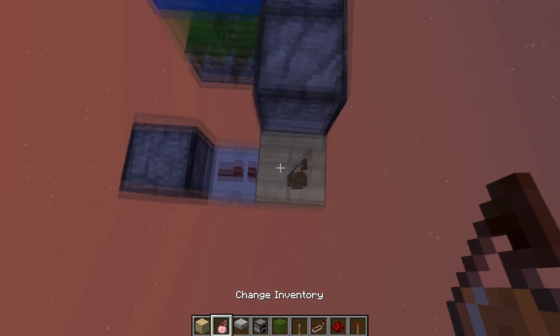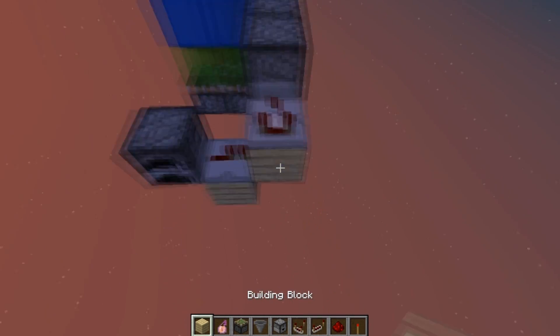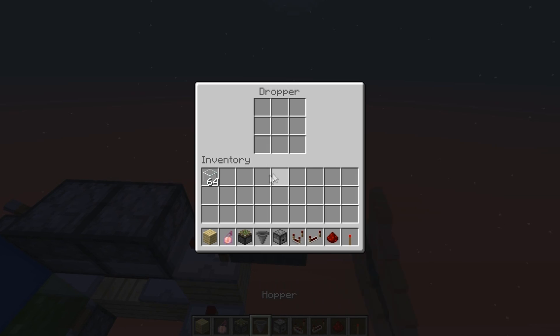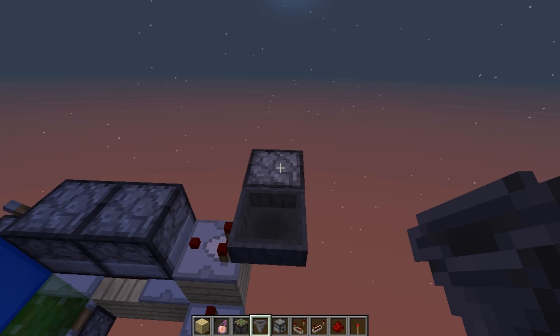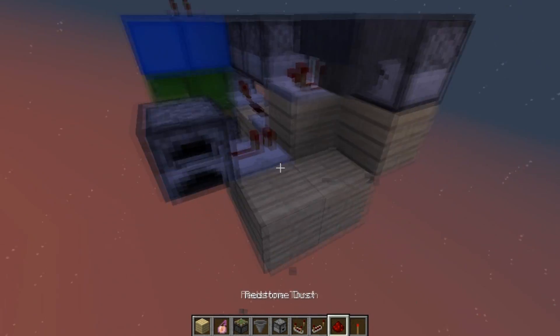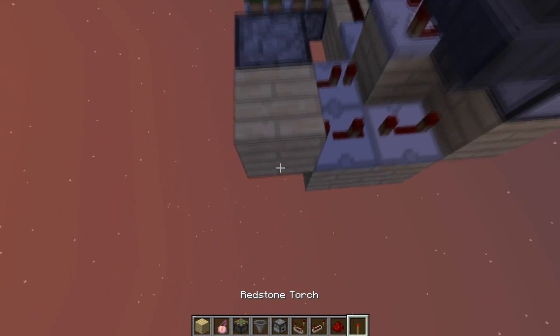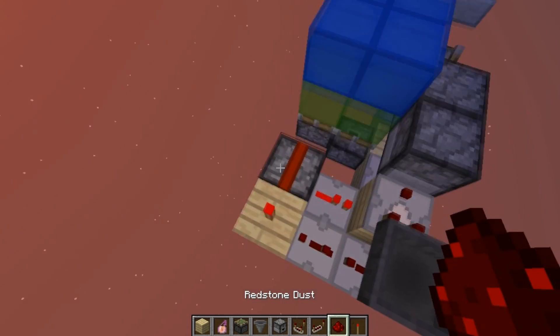So we have to give a pulse. We're going to do that using a hopper-dropper monostable over here. You just have to put any item inside of it, and over here we're going to put repeaters on four and three ticks, going into a redstone torch.